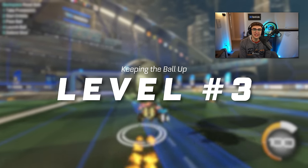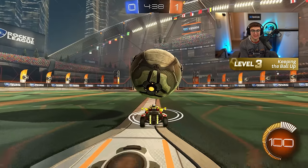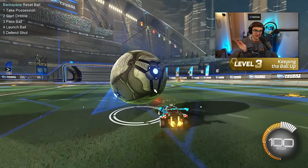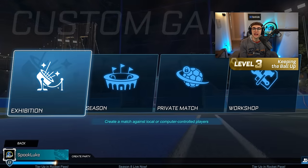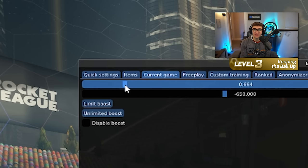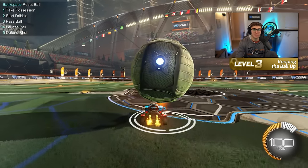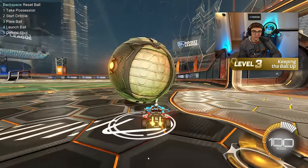For level three, we're finally going to try to keep the ball on our car. We'll go into free play, but since this is the biggest jump in difficulty so far, we're going to add a half step: slow game speed down to 0.5. You can do this with Bacchus Mod on PC in your settings, or by creating a private match and turning down game speed in the mutator settings. We're simply going to hit the up command on our D-pad to put the ball on our car and practice keeping it up — without using boost or brakes as much as possible — just focusing on keeping the ball up.